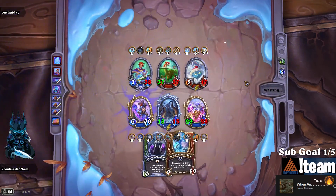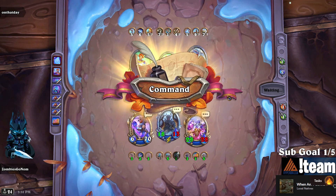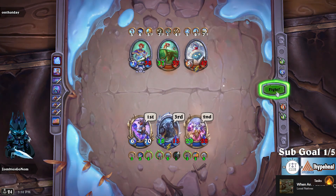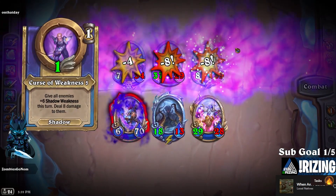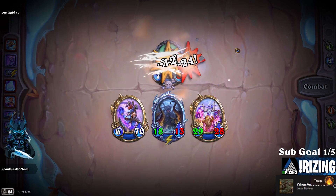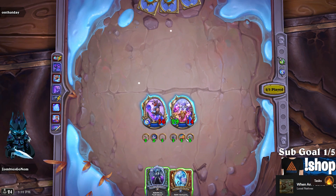Alright, well this is a speed tie but we don't really have the luxury of doing anything else here. This kind of sucks — we lost N'Zoth there, but whatever. We have to go for the Sylvanas now I think. This might actually be wrong.